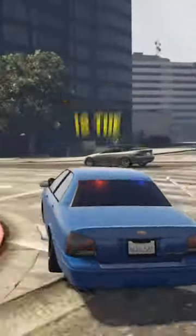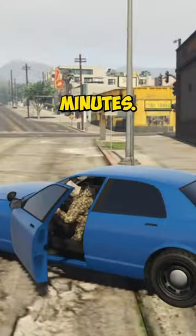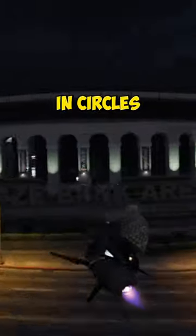The easiest one to unlock is the unmarked cop car. All you have to do is survive a three-star wanted level for five minutes. I recommend getting in a plane or an oppressor or something that flies, getting the three-star wanted level, and then just going around in circles for five minutes.